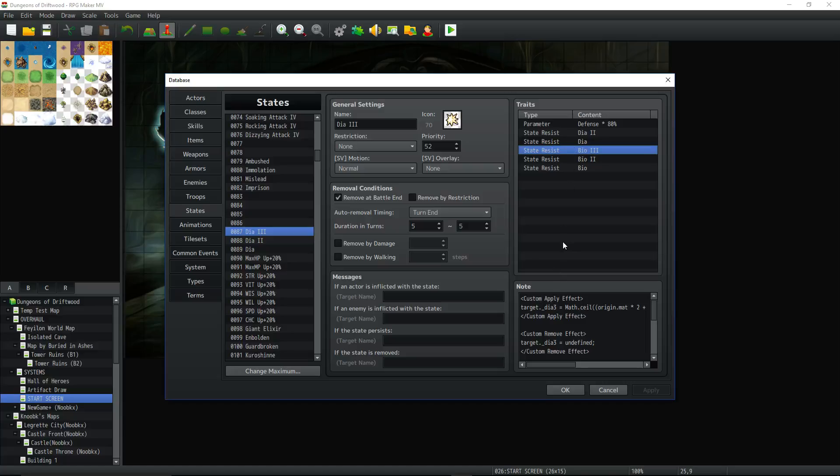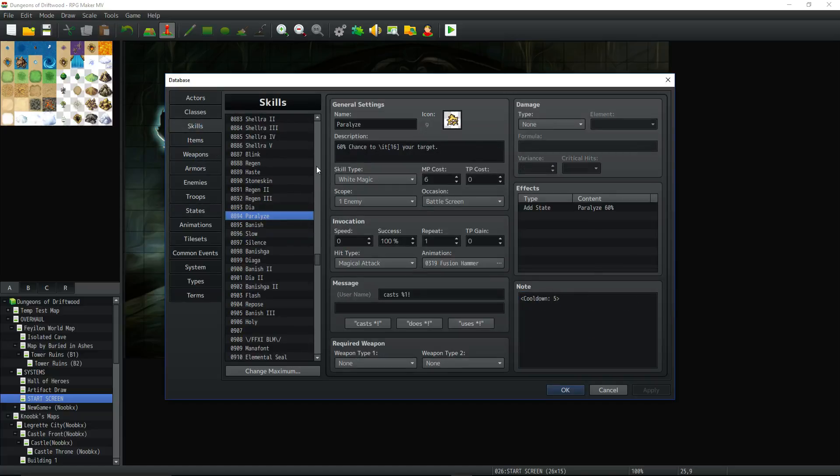I'm doing a special damage over time for these skills — I've already gone over this before and I'm not going to go over it right now because a new plugin from Tigress is coming that's going to simplify damage over time. So by the time you have all this made, that plugin will probably be out. Moving on: Paralyze adds a state, 60% chance to paralyze your target, cooldown 5, 6 MP cost. Banish deals Radiant Damage, cooldown 5, 10 MP cost. Formula: a.mat × 3 + a.mat × magic defense × 3, 200% variance, can critical.